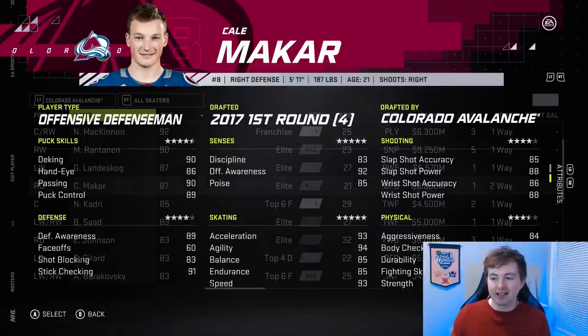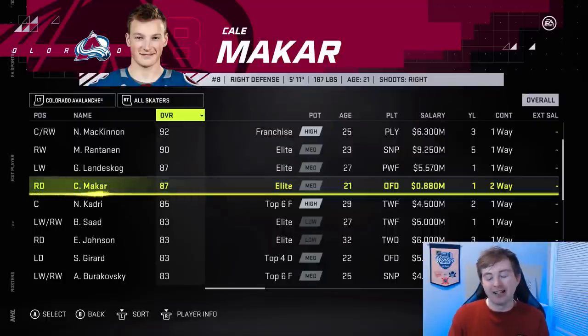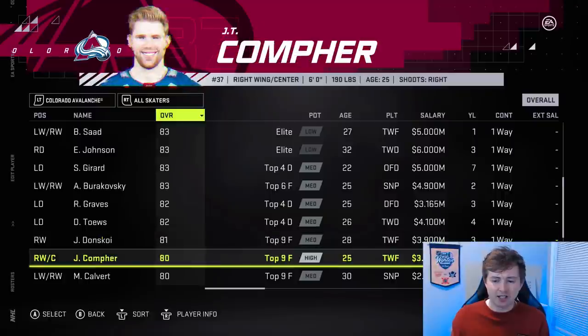Look at Makar — he's a stud. I would give him high potential, keep him at 87 overall, though I honestly might make him an 88 since Hughes is 87 as well, and I think Makar is just as good offensively but better defensively. Girard got a plus one up to 83. Same goes for Burakovsky. I think the rest of the guys have stayed the same.